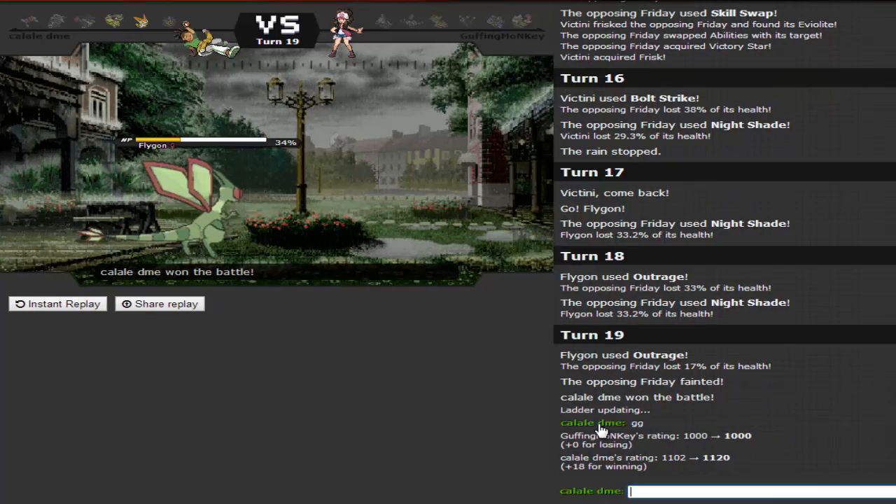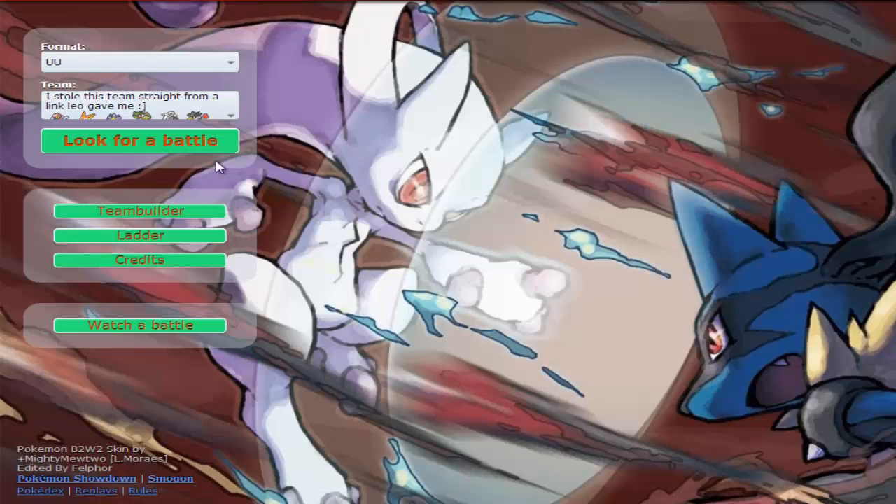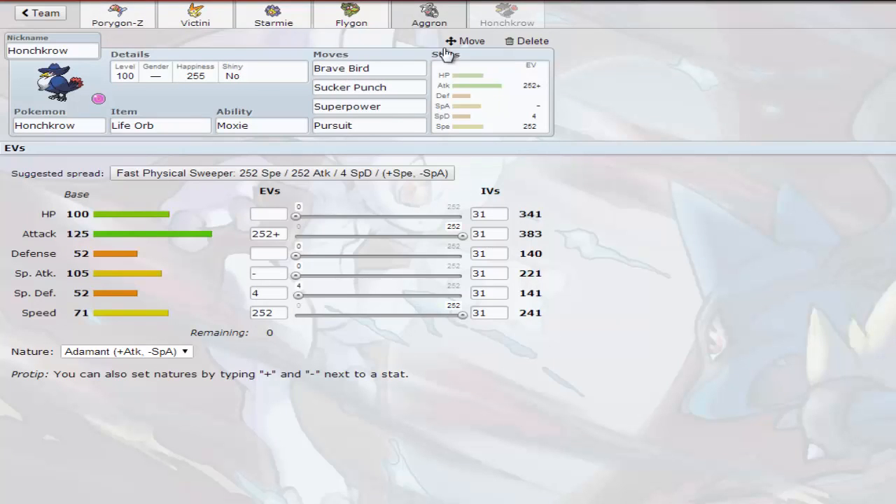We'll start from the end — Honchkrow. How many games have I played, four? The last two games Honchkrow put in work. In Game 3 it got me the win with Sucker Punch, Superpower, and Sucker Punch again. Honchkrow is a very good Pokémon this generation, very nice set. I really like the Adamant nature over Jolly. When I was trying to make my own UU team I wanted to use Honchkrow but couldn't figure out how to make it fast enough and still pack a punch. Running Adamant without the extra Speed really hinders it against Fairy types.